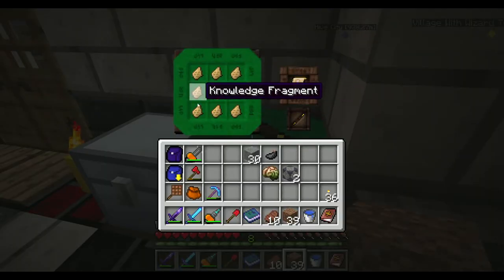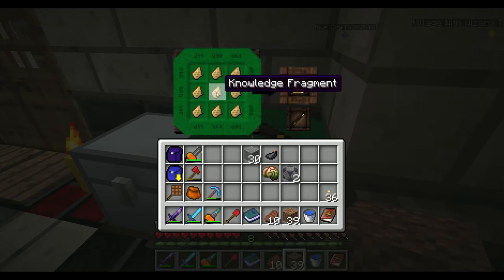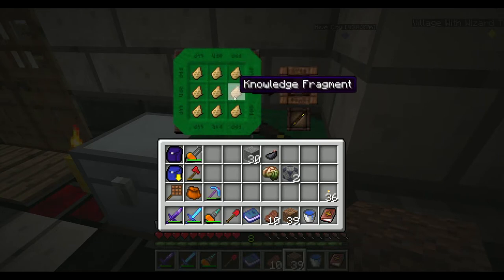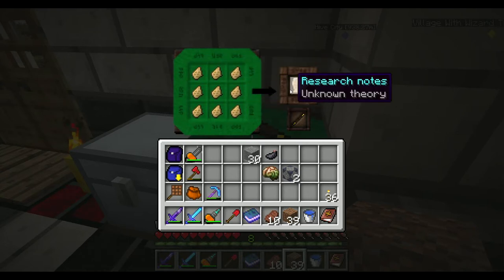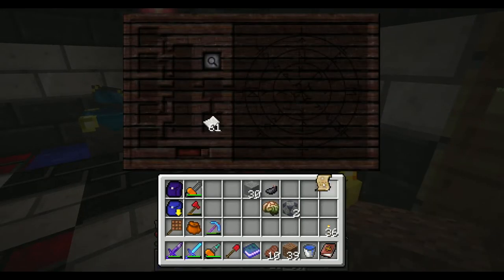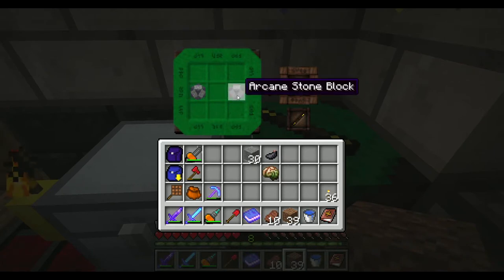I was also gonna talk to you guys about knowledge fragments. To get these knowledge fragments you have to find a villager that is a mage. You can trade some emeralds for these knowledge fragments, or you can also find them in dungeon chests, or even in the village chests that the mage tower has. Luckily I was able to get myself nine. And if you put nine in the crafting table, you get yourself an unknown research theory, which I'm gonna grab right now and place right here.